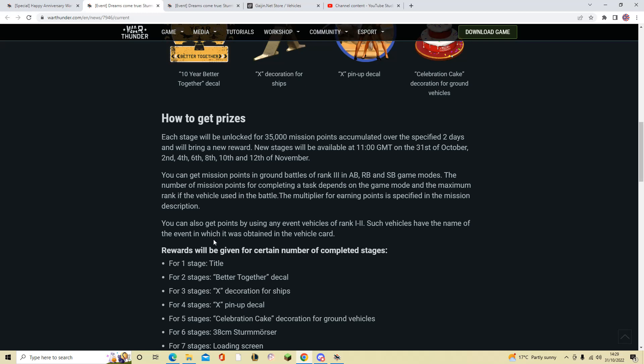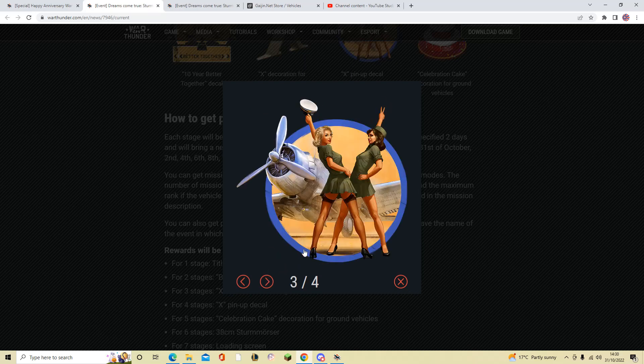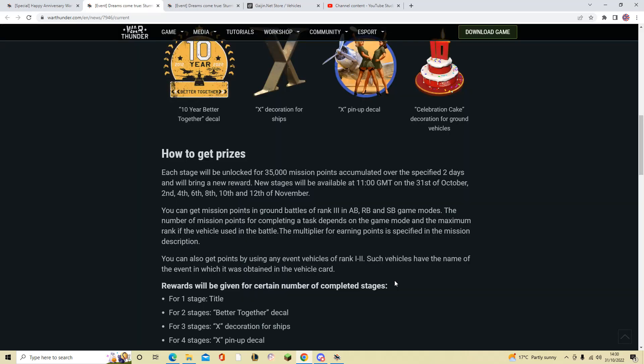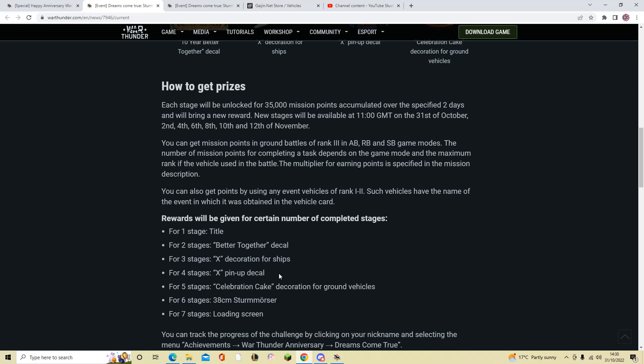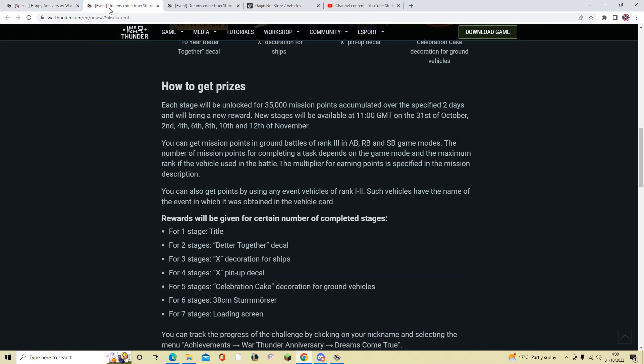For the first 35,000 points — Stage 1 — you get a unique title. Stage 2 gives you the Better Together decal. Stage 3 gives you a Roman numeral 10 decoration you can put on ships. Then you get a pinup for planes and a birthday cake celebration decoration for ground vehicles. Stage 6 gives you the Sturmtiger itself. Stage 7 gives you the unique loading screen — possibly a special Sturmtiger-themed one.